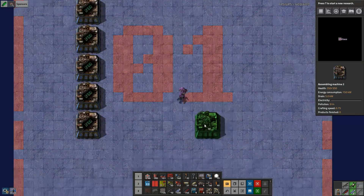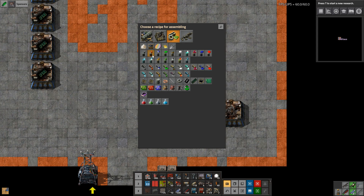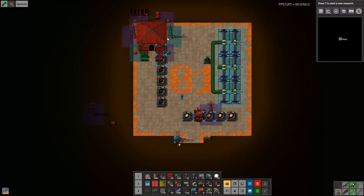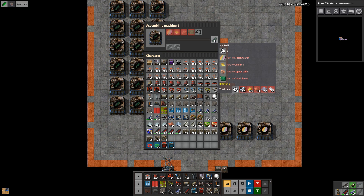All right, so I have a sort of a principle: I could make silicon wafer, or I could make gold foil, or I could make copper cable part of the network. But this is three times higher quantity — three cables for one copper plate — so I transport the plates. This one is a 10 to 1, so better to transport the plate and convert it locally. This one is a 1 to 3, so again easier to convert. Now, if I want one per second — one, two, three, four, five — I now have three per second, so I could do this one. All right, so this matches: I need three of these per second on output.